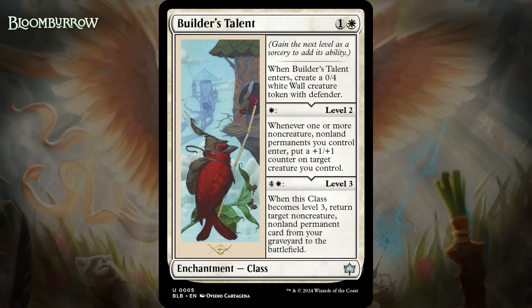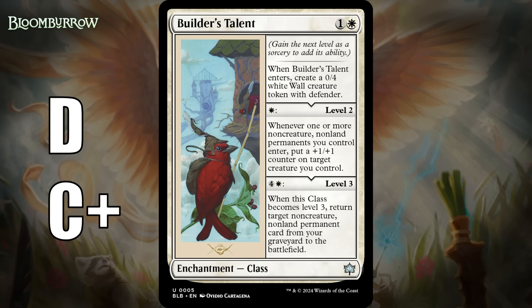This format does have lots of payoffs for having tokens of any kind, and it does help you with those. Level 2 and 3 are really narrow, since they demand non-creature, non-lands, and in limited very few of your cards are going to fall within that distinction, especially in white. Now, if you have some ways of making food tokens or have a decent number of enchantments, you can definitely get this going, and it can be pretty powerful. The red-white deck is likely to run some non-creatures like equipment and auras to trigger Valiant, which this can also do with level 2. So I think it can work, but you definitely need it in the right deck. It's probably a D in your typical white deck, and a C+ in a deck with four or five non-creature, non-lands.